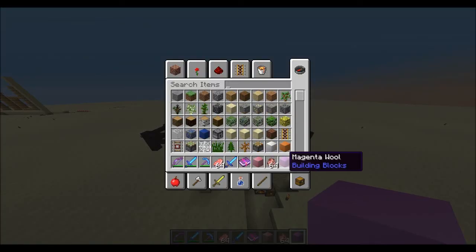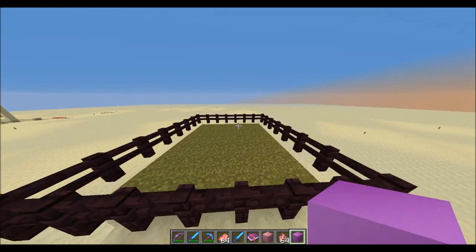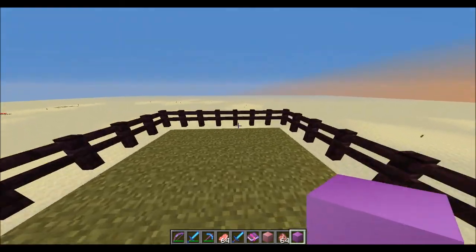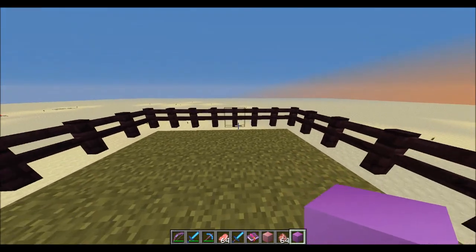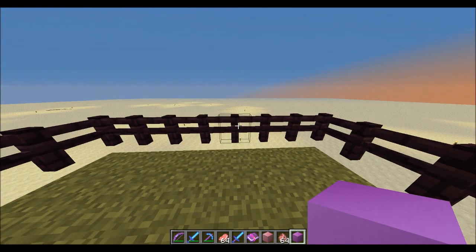And if you're wondering why the magenta pickaxe looks weird, it's just because I'm using a texture pack. Thanks a lot for watching.